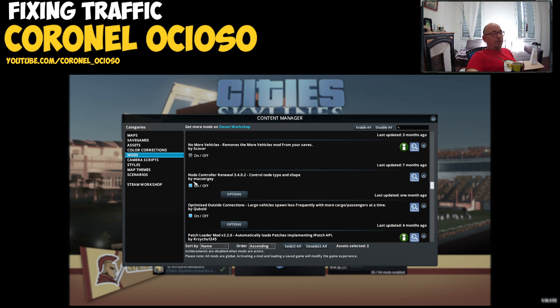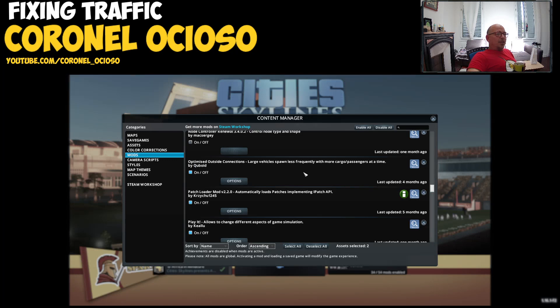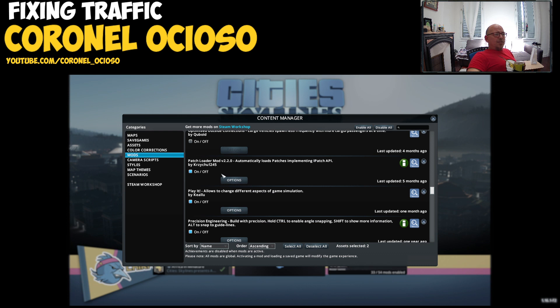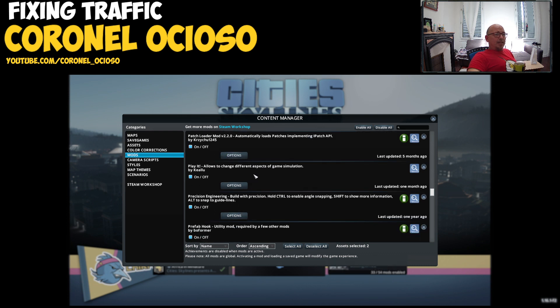No More Vehicles — this allows you to undo the More Vehicles thing but it doesn't work very well. Not Controller — bye, because this is place with roads. Optimized Outside Connection — large vehicles with more cargo and passengers at a time — bye. Patch Loader — this is for something else, I don't know.